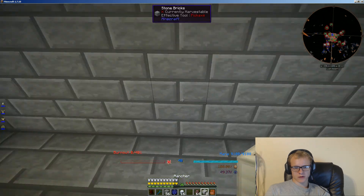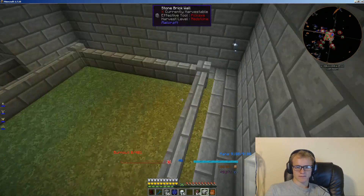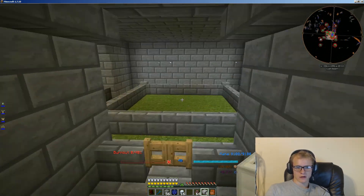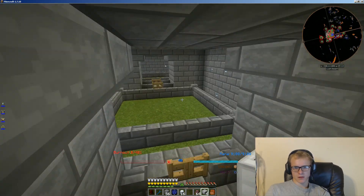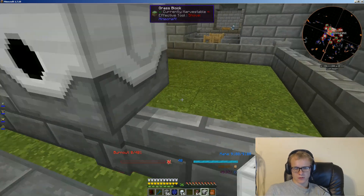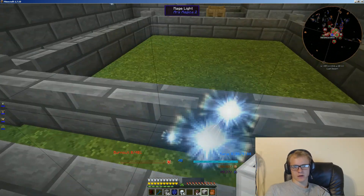First things first, we need to put the ranchers down — the ranchers actually go on the opposite side. These will work in a five-by-five area, and that's why this is a five-by-five. So pop one down right there, one goes right there, one goes right here, one more goes right here, and one goes right over here — and we should be set.